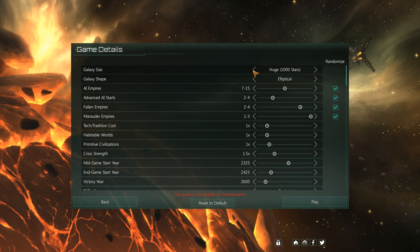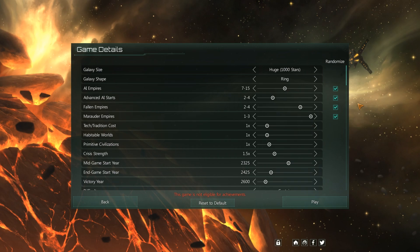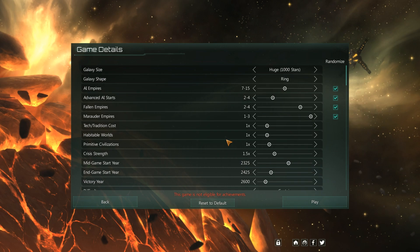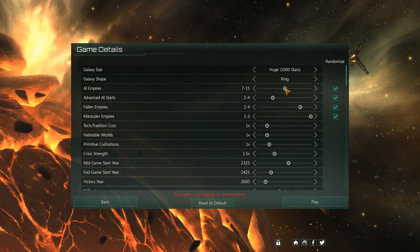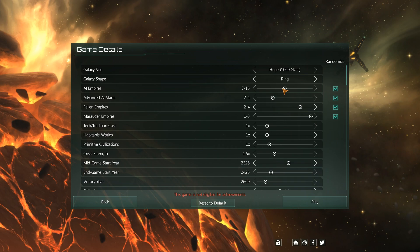Galaxy-shaped elliptical, like the Milky Way. A ring galaxy will put your colonization and expansion around getting a bigger slice of a circle. AI empires are, of course, your potential allies and enemies — basically your competitors if you are looking to satisfy the victory condition. Not everyone does, but we'll get into that a bit later.